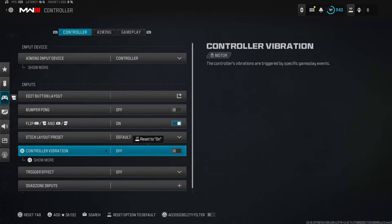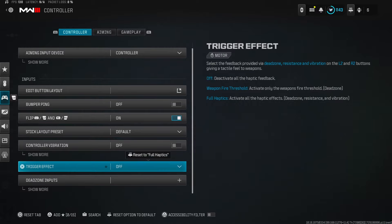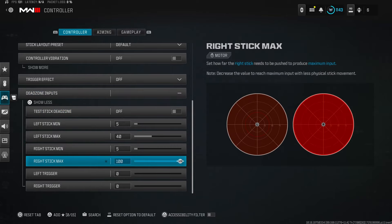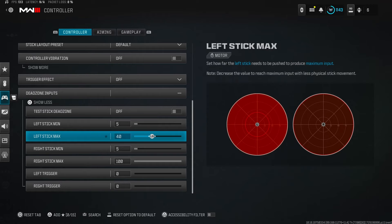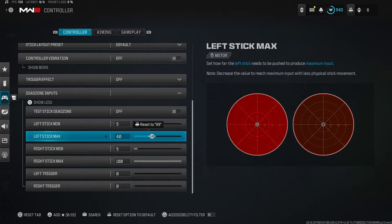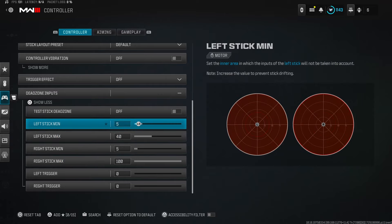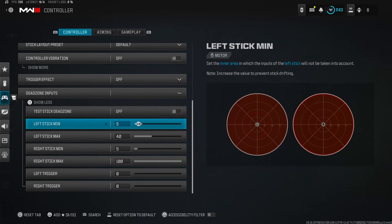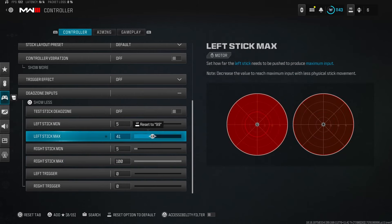Trigger effect set to off. For dead zone inputs, I always recommend 5 and 100 for the right stick, and 5 and 40 for the left stick. But honestly, set this to whatever you're comfortable with — try different numbers, put it higher or lower, see how it feels. It's personal preference. If you want to copy mine, that's it.